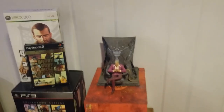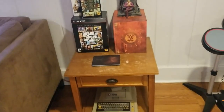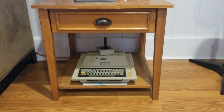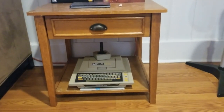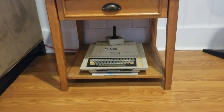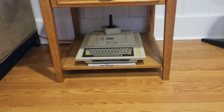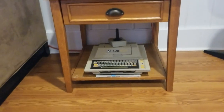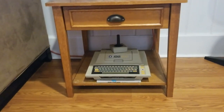Down here I have my Atari 400 — you can classify this as a computer. I didn't grow up with computers like these so I have no idea how to work it, which is why I have this little Atari BASIC book with it. It has codes or programs — I'm not really sure — but it's just cool to have in the collection.